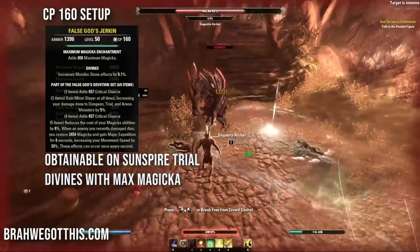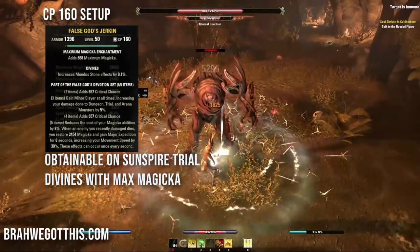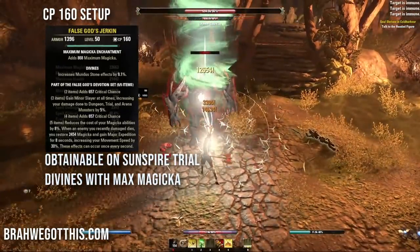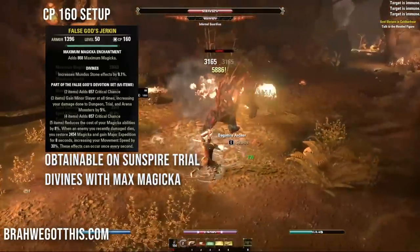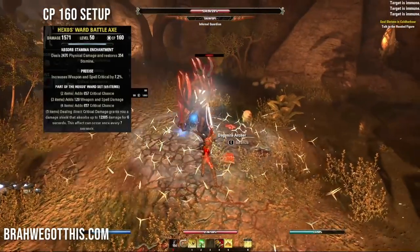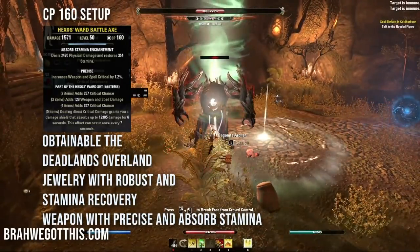This lets us put all attribute points into stamina while still benefiting from magicka passives - the key to hybrid builds is having one spammable as magicka or stamina and offsetting your other abilities accordingly. Body pieces use Divines trait with max magicka enchants. Our other set is Hexos Ward - overland jewelry from the Deadlands.